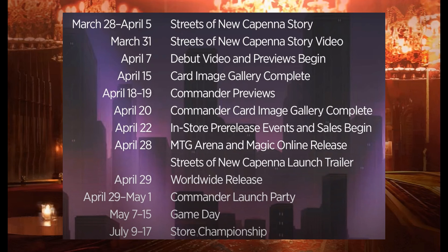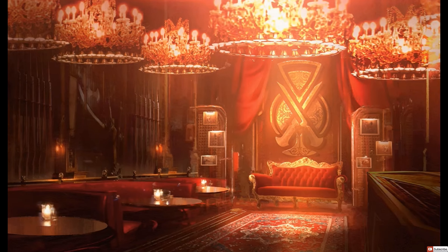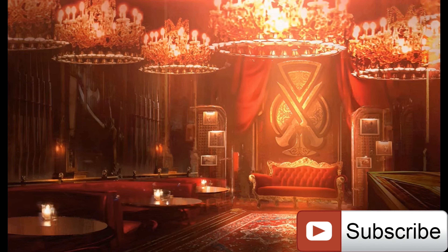Here are the key dates: March 28th through April 5th — New Capenna story. March 31st — story video. April 7th — debut video and previews begin. April 15th — card image gallery complete. April 18th and 19th — Commander previews. April 20th — Commander card image gallery complete. April 22nd — Prerelease events and sales start. April 28th — Magic Arena and Magic Online release with the launch trailer. April 29th — worldwide release. Subscribe and stay tuned for all the previews of Streets of New Capenna.